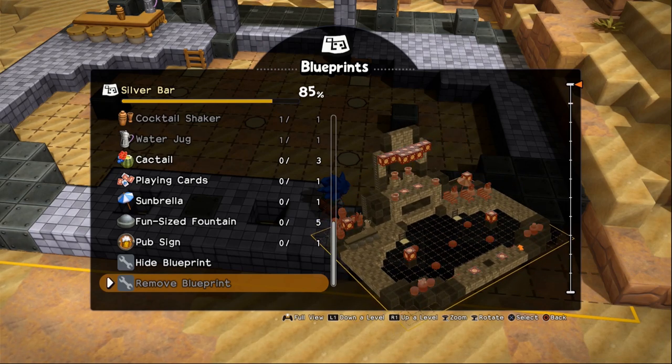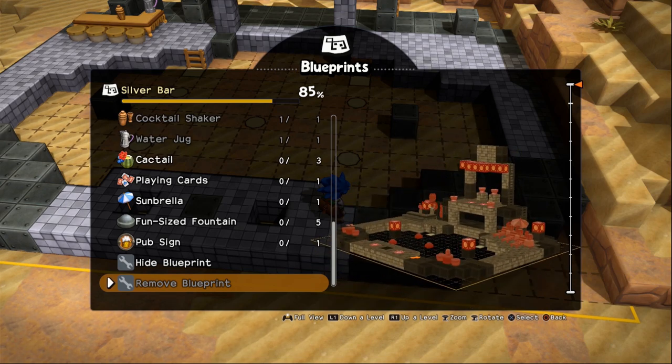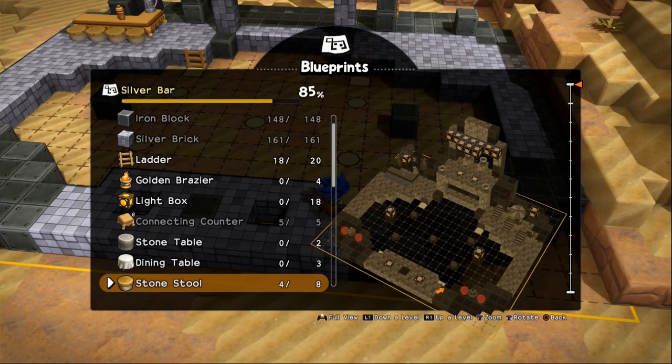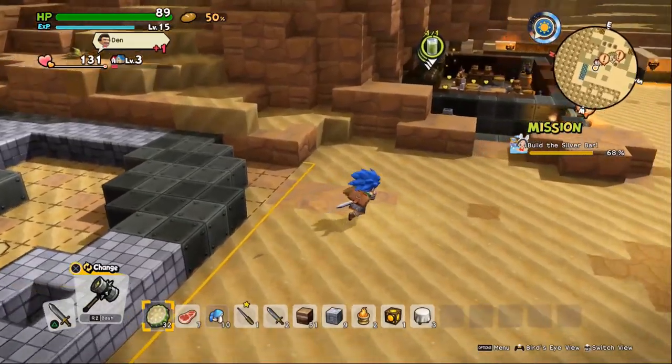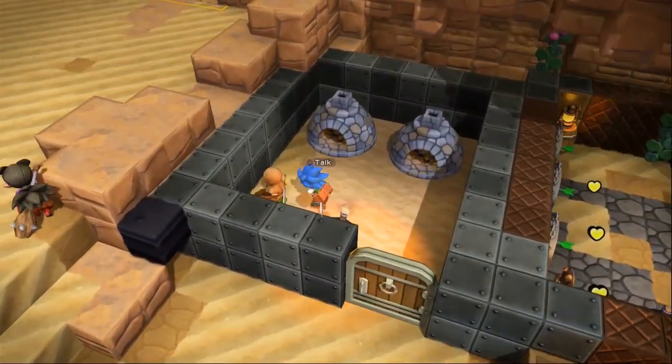I do have the stuff for the tables and the seating and all that, except — what are these things right here? The deck chairs. I don't know if I have those yet. But at any rate, even if I do, I'm going to go ahead and start the side questing here.